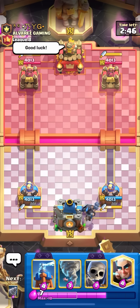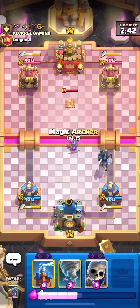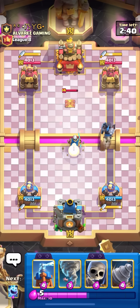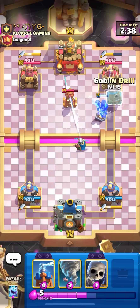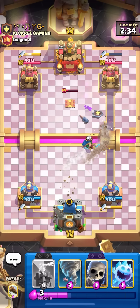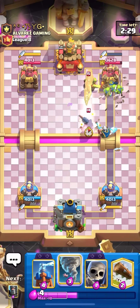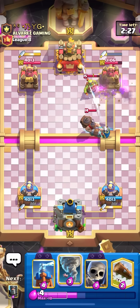Starting at number one: Goblin Drill. This one's pretty obvious because goblin drill has been the most broken cycle deck for a while, and now that it got an evo it's going to be super popular. This specific variant with magic archer — NATO is a really good combo with goblin drill, and dark prince helps beat mirror matchups, which is going to be the most popular cycle deck mirror matchup next season.